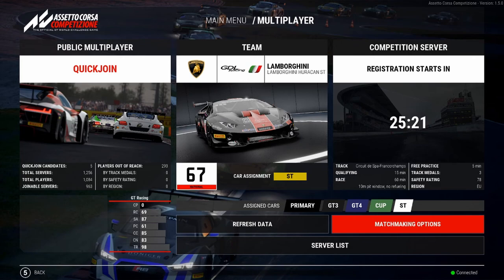Regarding Primary, the car selected there is going to be the one you get when you join a server that has multi-class racing enabled. So if you have selected the McLaren as a GT4 car, the BMW as a GT3 car, and the GT4 McLaren again as your primary and you join a multi-class server, then you will drive the McLaren in the GT4 category. The other two classes, Super Trofeo and Cup, are more or less just useful for selecting a livery as both of them feature only a single car.